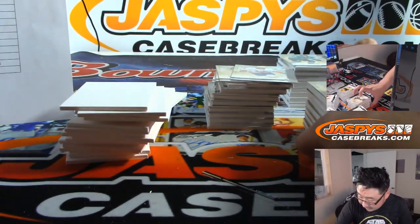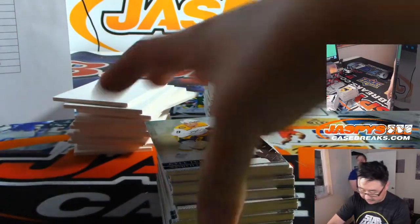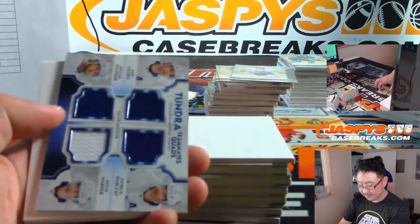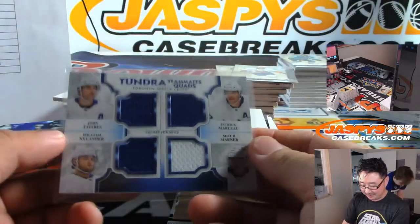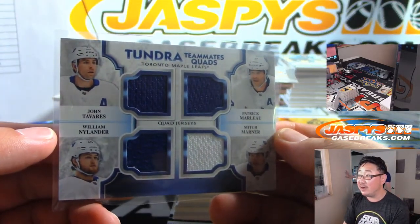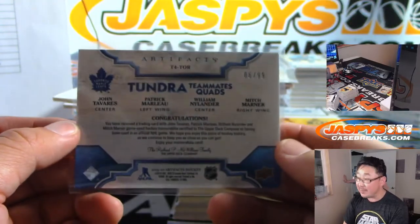All right, thank you Nick for the help. Each stack obviously represents a box. Good luck everybody. For the hockey break, just have Jason dub in the names — we should just have Jason re-record the names. Teammates quads: John Tavares, William Nylander, Patrick Marleau, and Mitch Marner — all Maple Leafs, 8 out of 99.